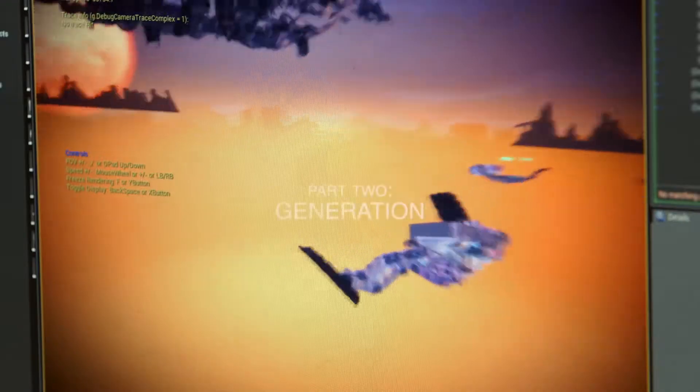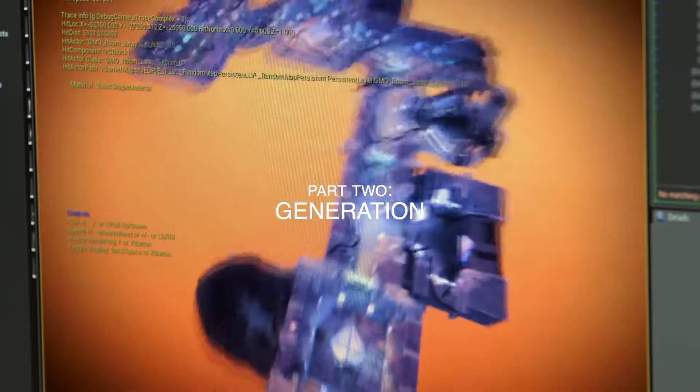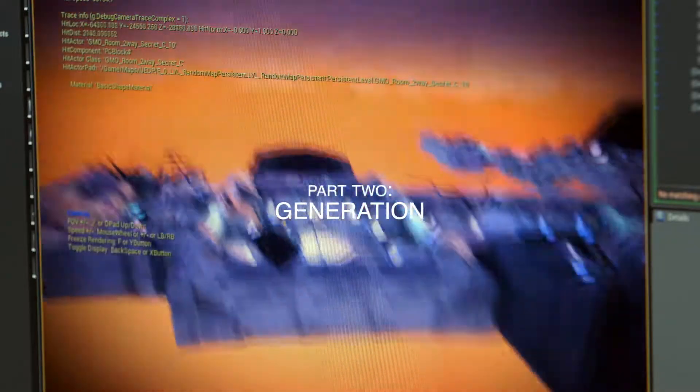It's a number of different parts. Over here we'll see another level that generated. This one got one of these more unique rooms. As you can see, this has this little hidden part back here — secrets.